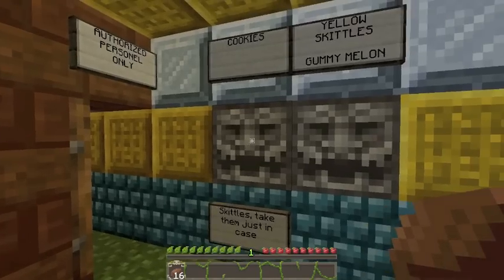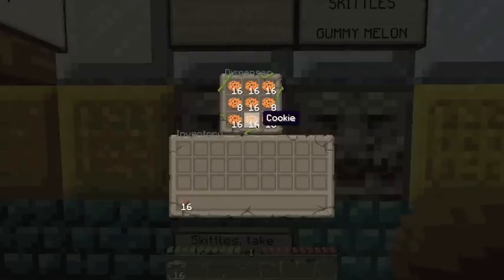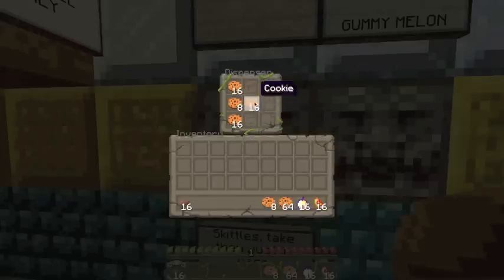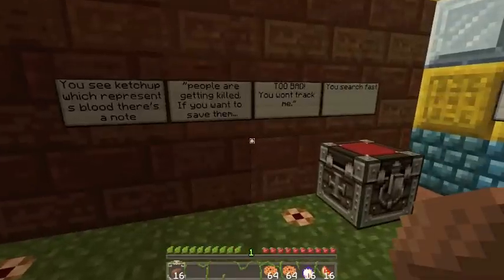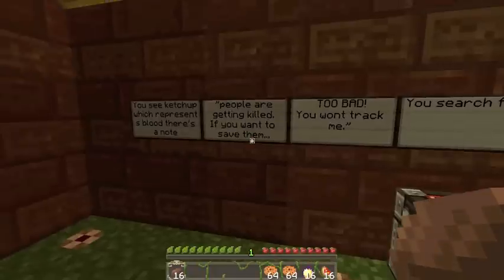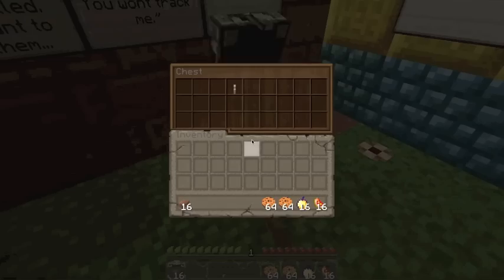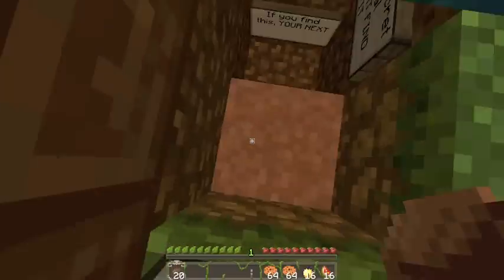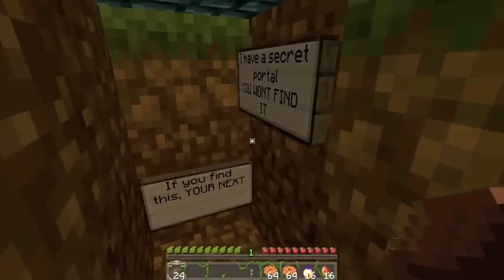Authorized personal only. Cookies, yellow Skittles, gummy melon. My cat's name is Skittles — Skittles, take them in case. I will gladly take all of these. I think Skittles is my owner's name. There's ketchup, which represents blood. There is a note: 'People are getting killed. If you want to save them, too bad, you won't track me. You search fast.' Catnip. 'I have a secret portal, you won't find it. If you find this, you're next.' Ooh, creepy.